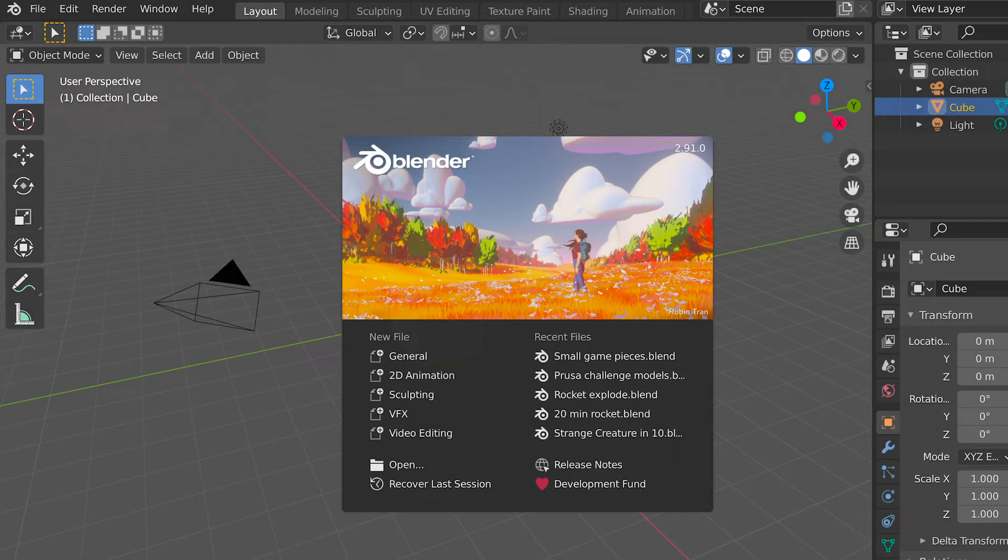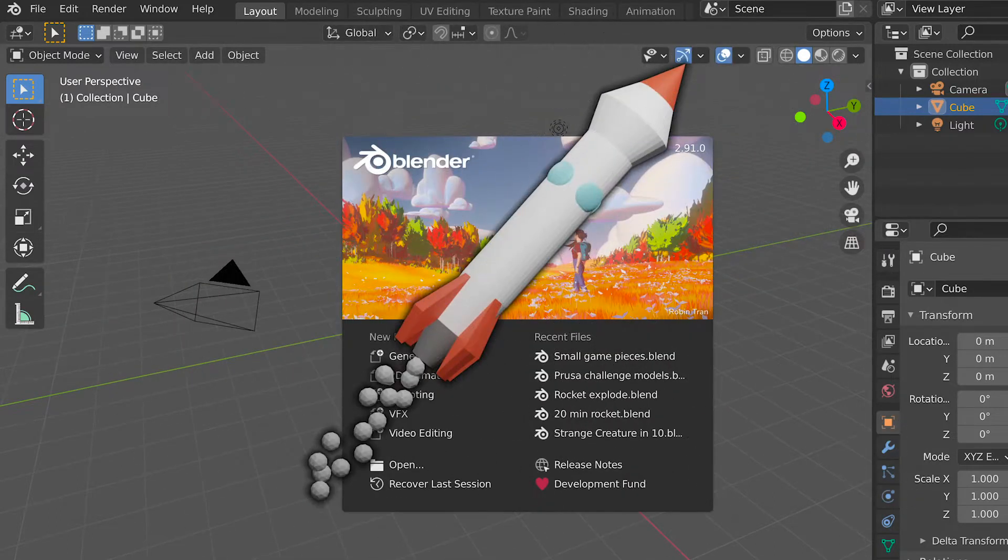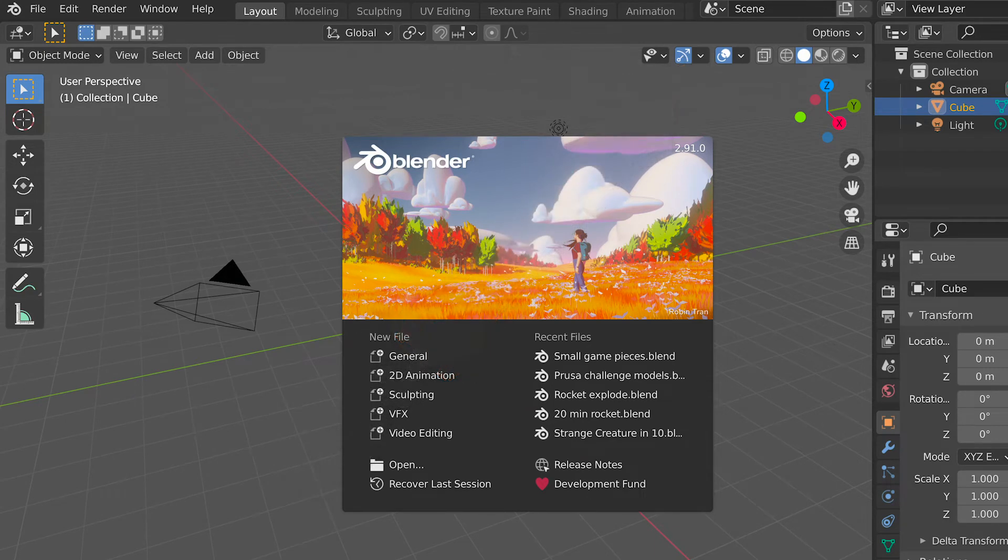Welcome back, I'm Dragon, and today's time challenge will be a rocket. I will be trying to do this rocket in 20 minutes, and I also want to mention that like the bridge time challenge, I will be speeding it up a little bit. So without any further ado, let's get straight into this time challenge.